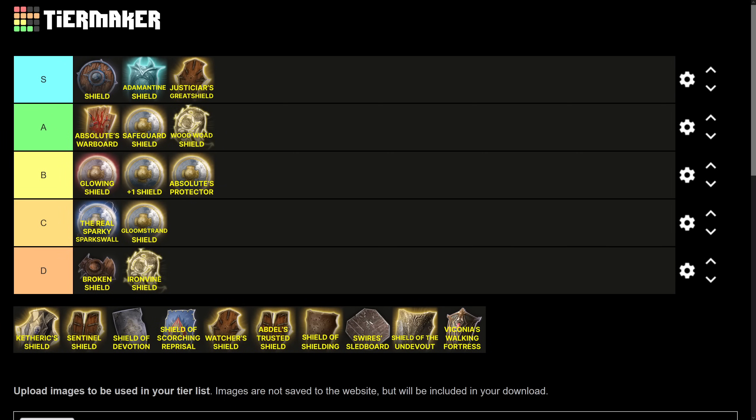Ketheric's Shield gives you Shield Bash, 2 AC, and plus one to your spell save DCs and spell attack rolls. Funnily enough, because Shield Bash uses your spell save DC, Ketheric's Shield boosts its own Shield Bash — increasing your spell save DC means you're even better at knocking enemies over. It also gives you advantage on dexterity saves. The big thing is the plus one to spell save DC — obviously incredible for any caster. Plus one spell save DC in a slot that normally can't get that effect is amazing. Ketheric's Shield is going straight into S tier, and it's probably my second most used shield in the entire game.